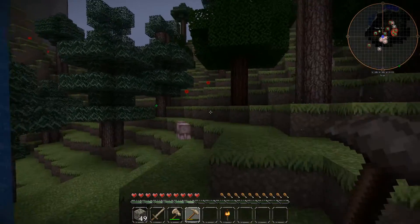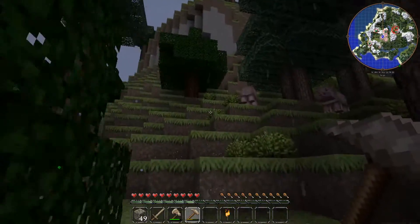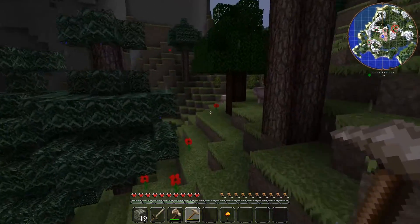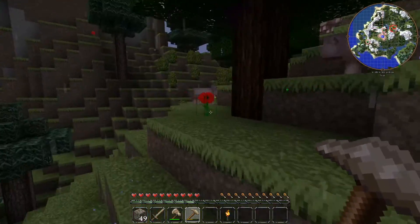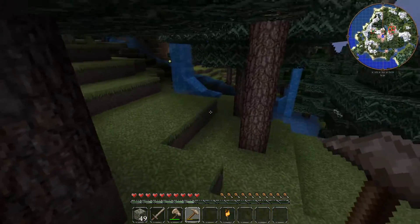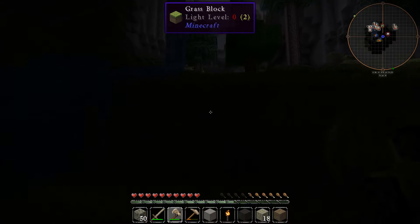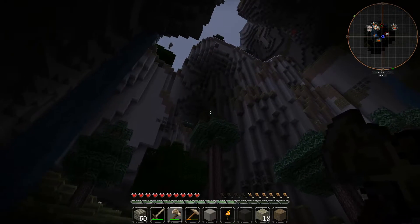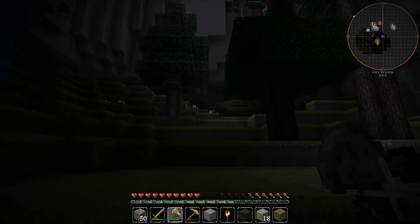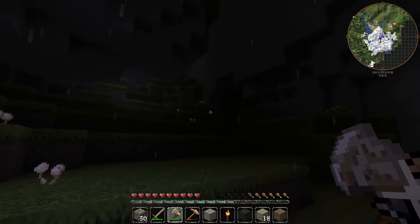First things first to tackle: I need food, and the best way to do that is a farm, so I'm going to need some iron. I'd also like to set a bond point here. I found this little cove next to a little lake right next to a giant rock wall - it goes underneath the rock wall into the water, and I found a dungeon.